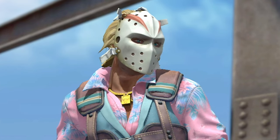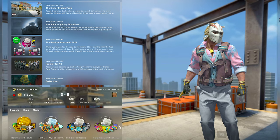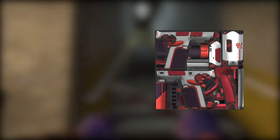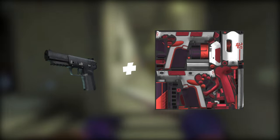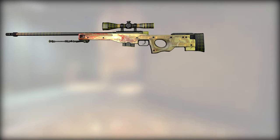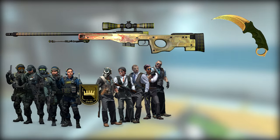So you're wondering how skins work in CSGO. I'm going to attempt to explain this while also keeping this video very short and simple. CSGO skins are basically custom designs and patterns put onto the original versions of items in the game. The most common and well-known skins are weapon and knife skins, but there are also agent or player model skins along with glove skins.